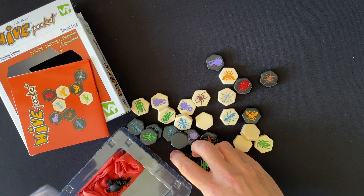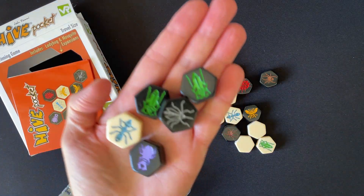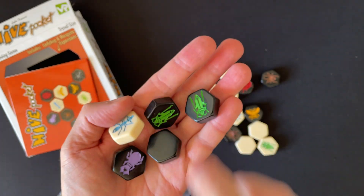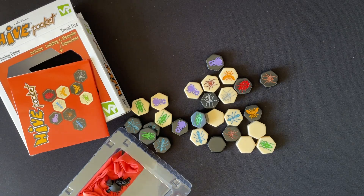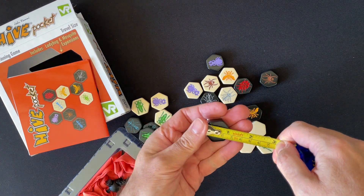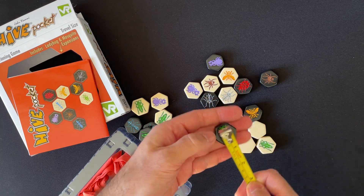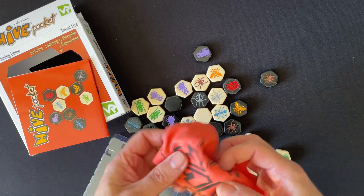You've got a lot of tokens. If you're a bug person, if you like bugs, this is probably going to be a great game — they've got a real nice feel to them. The size of these, if you're interested, is about one inch, or two and a half centimeters in diameter. Pretty nice.